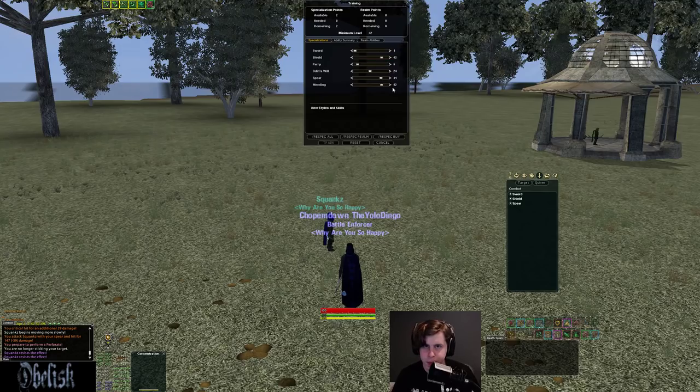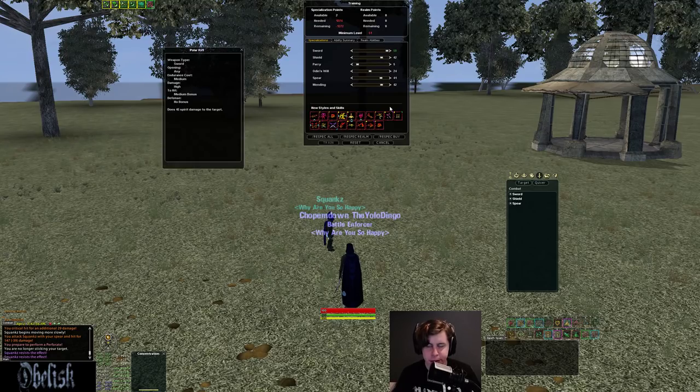Looking at Sword at 50: first off you get Polar Rift at level 34 — a high damage Anytime style that also has a 45 Spirit DD on it, so it's going to hit pretty hard. Spirit's going to do more damage over the long term with the Roundhouse Chain being so strong in my opinion, but Polar Rift is not bad.